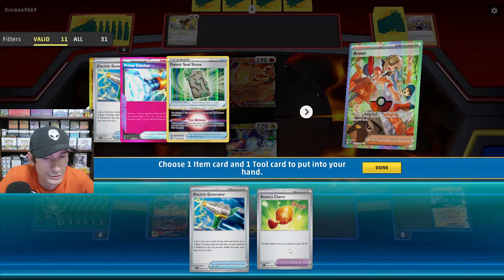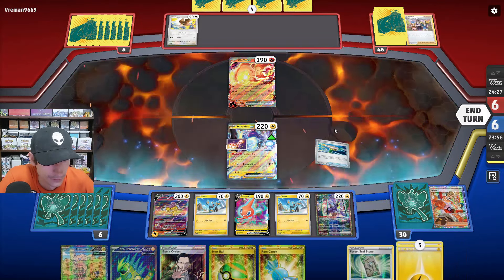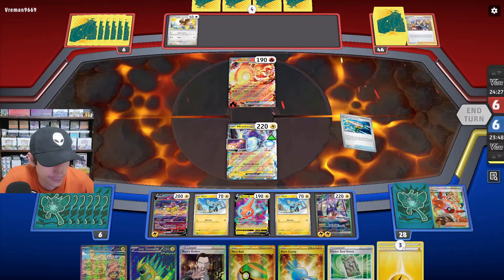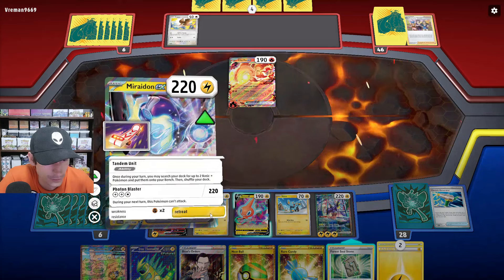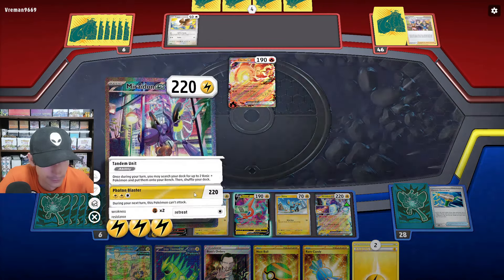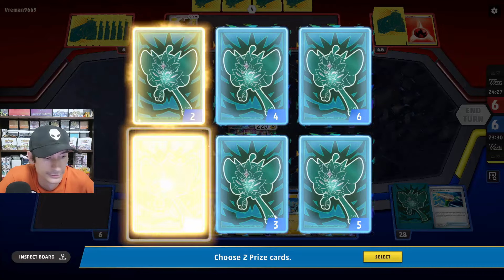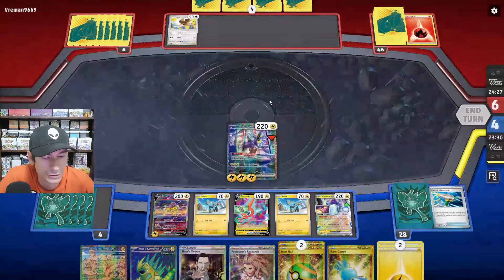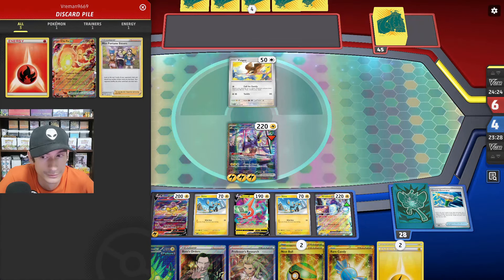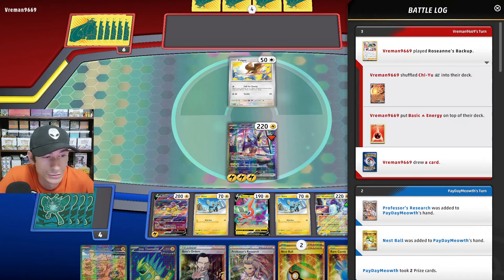Let's get Generator for a Steel Stone — nice, we get two Energies. Let's knock out the Chiyu. Nice ball and Research, but this looks like a definitely a control kind of deck. Roseanne's Backup — they got the Chiyu and the Fire Energy, plus Ultra Ball and Rotom V.